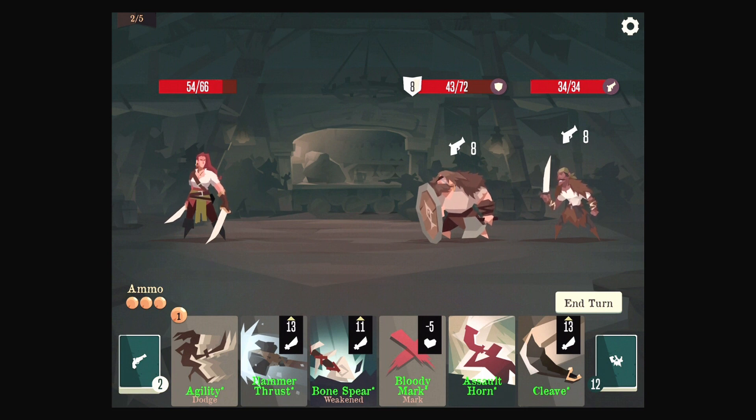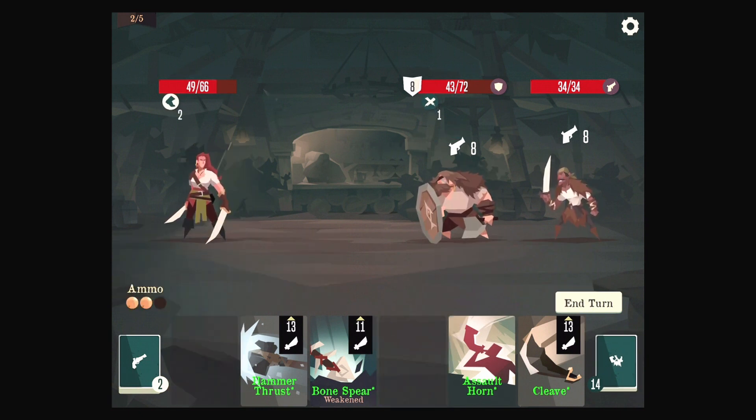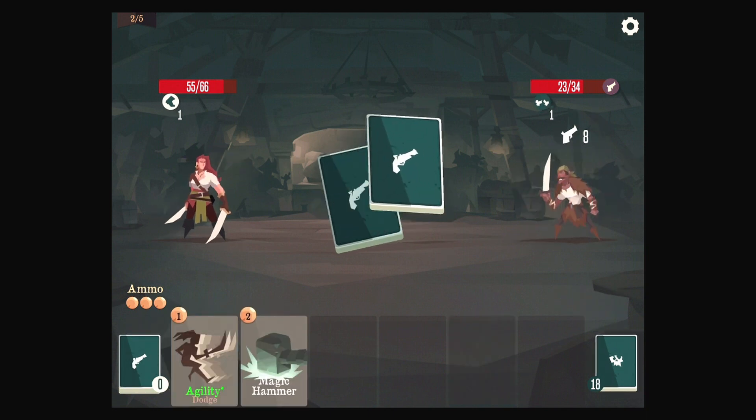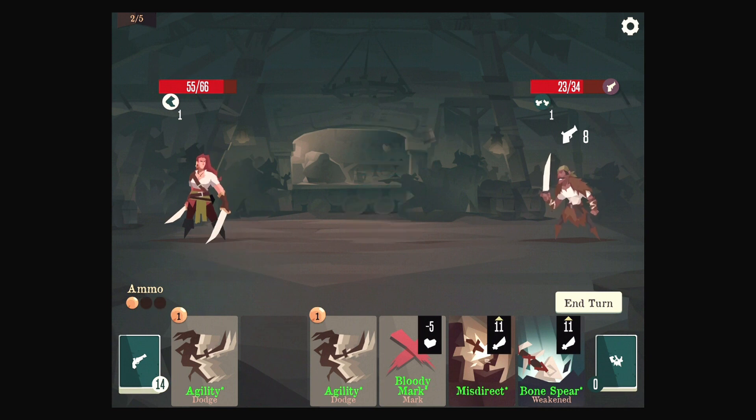We have three ammo — we're not going to be able to use Hammer Thrust's ability, so we'll just have to Bloody Mark someone. Nobody has more health than me right now, sadness. We want to use Bonespear last because it applies weakened. And I was thinking if that guy had survived, we would have replaced the mark with weakened, so order was important there. We don't have our Hammer thingy — I think we can afford to take a turn to do this and get it out of the deck.